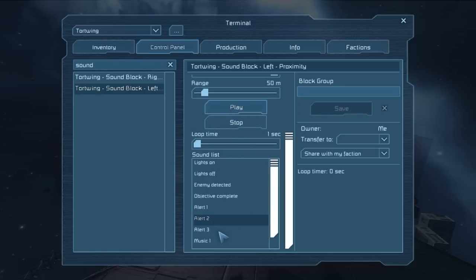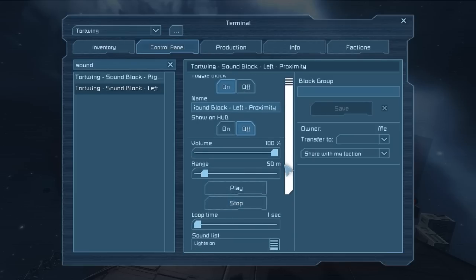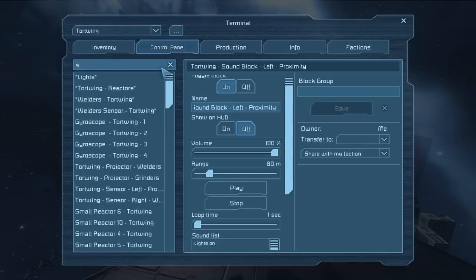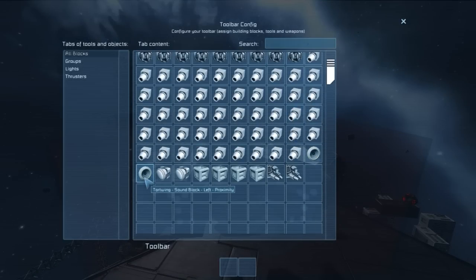Let's see what sounds we have: Alert, Alert 2, Alert 3. We can play some music too. Warning, enemy detected, objective complete - I think I like this one for a little proximity alert. It doesn't sound very loud to me but maybe you guys can hear it. Let me boost the range - this should just affect how far you can hear it from. Back to our sensor left - setup action: when something enters that field, left proximity, we want to play. That's it.